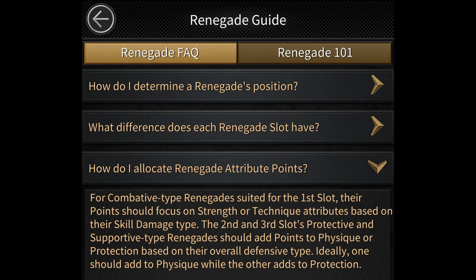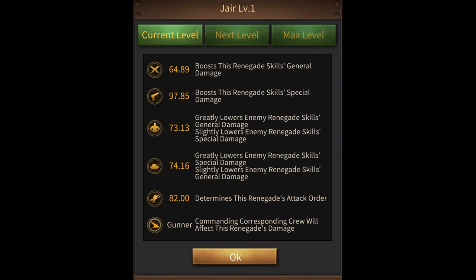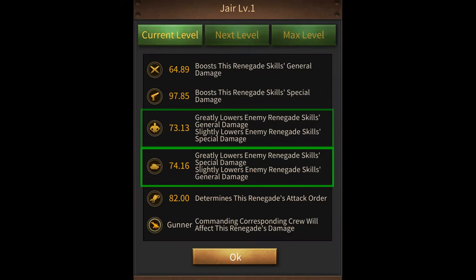So here's what it says. For the first slot, you should focus on strength or technique attributes based on the renegade skill damage type. For the second and the third slot, you either invest in physique or protection, preferably one in physique and the other one in protection. Now physique is the attribute that counters strength, and protection is the attribute that counters technique.